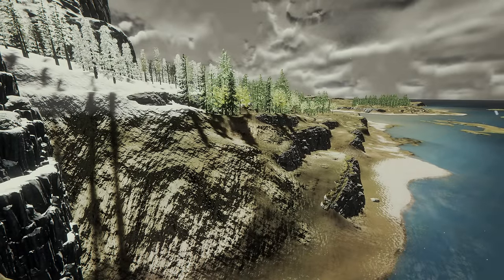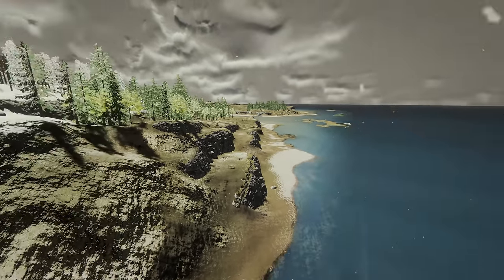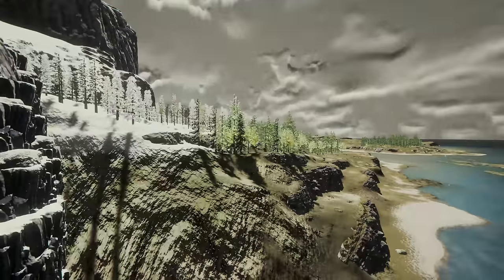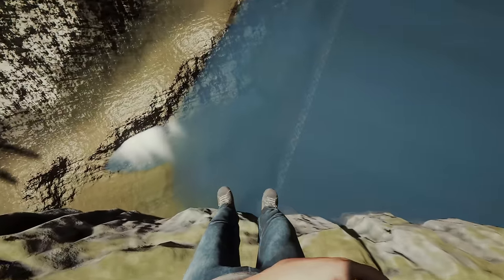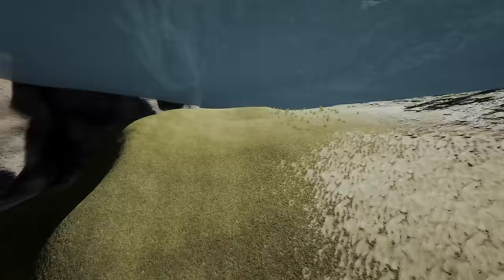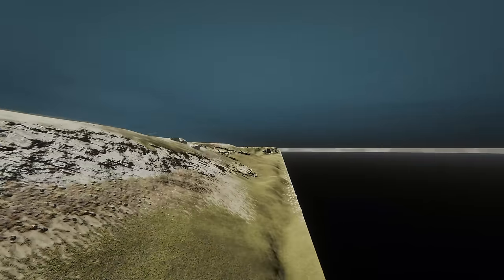Hello everyone, it's Farkid here. In this video, I'm going to show you everything I can of what's underneath the ocean. I'm using Mod API and the ultimate cheat menu. I've got fog turned off, I'm in fly mode with god mode, and I have no clip on. This means that I can see a lot better underwater.